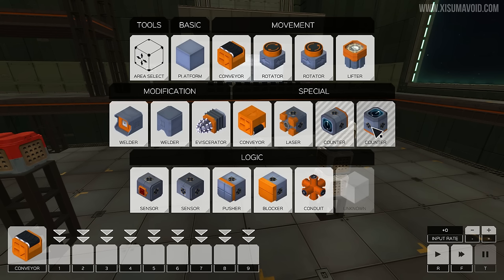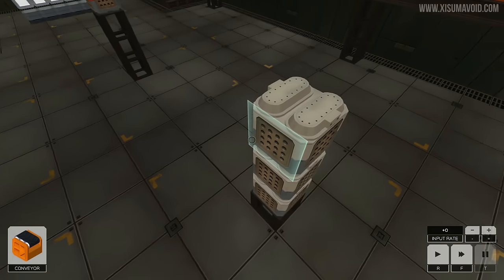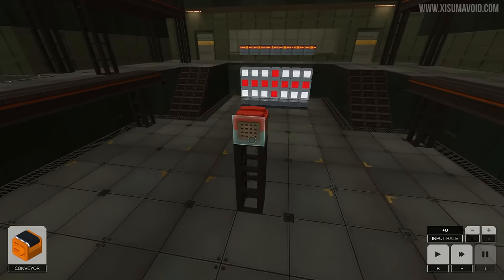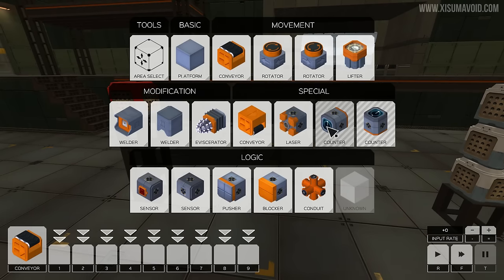The counter is technically optional but you definitely need to use the painter to build this. If we pass it by, it paints. Looking at the block, I can't help but feel it paints on the side with that grill — and probably not from above. The counters are also over here.